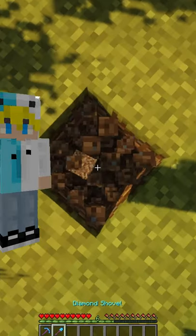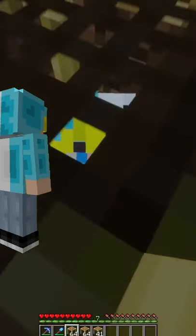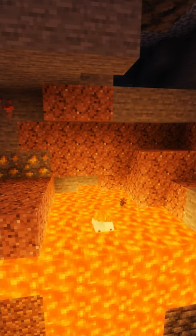Minecraft scaffolding can be really useful while digging straight down because once you've reached far enough down, you can place scaffolding to get back up with no hassle. Just make sure to bring a water bucket with you.